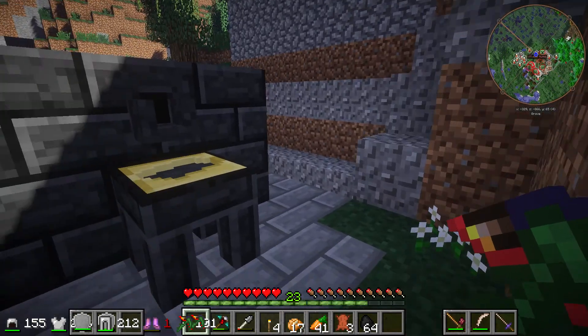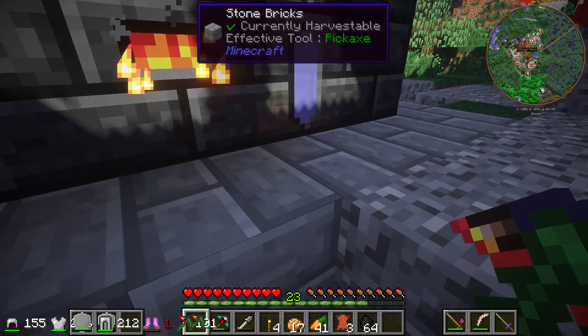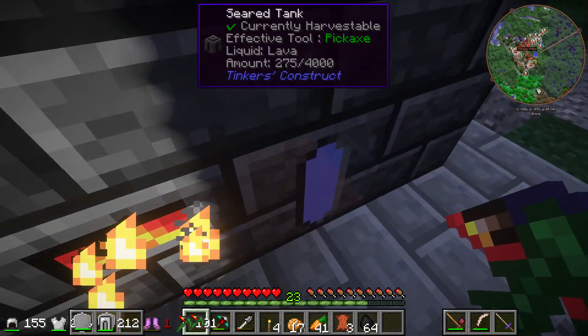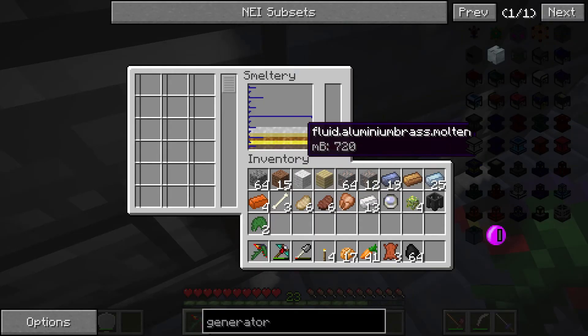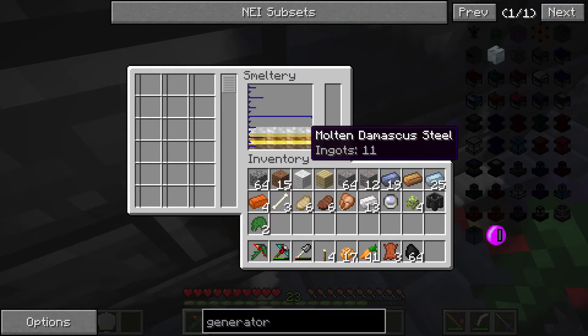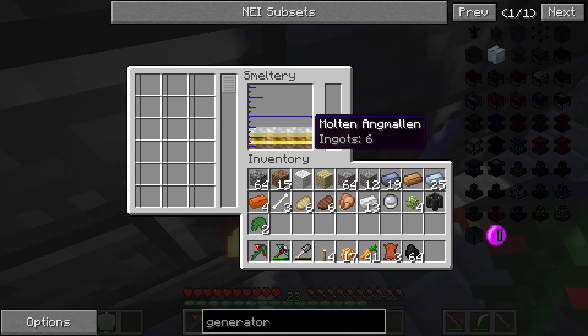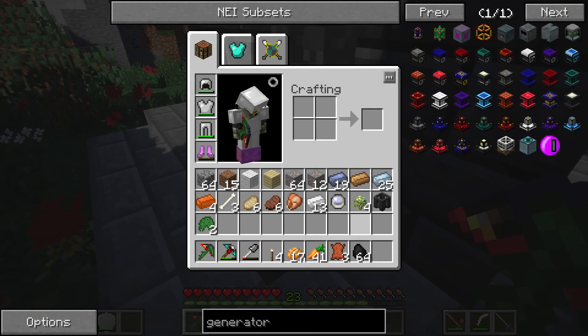I was trying to make bronze and aluminum for the smeltery. The shaders are making it look transparent in there. I have a little bit of aluminum, a lot of Damascus steel, a little bit of bronze, some Agmalon, and some tin. I made a few casts.